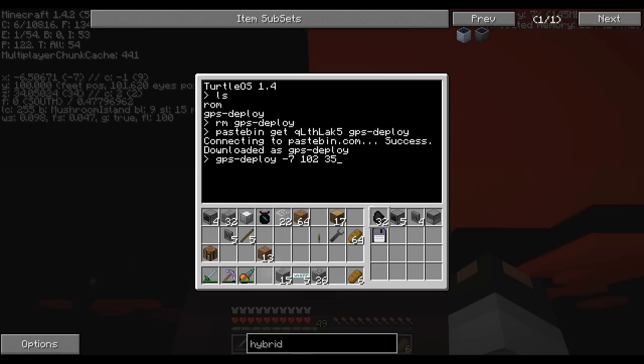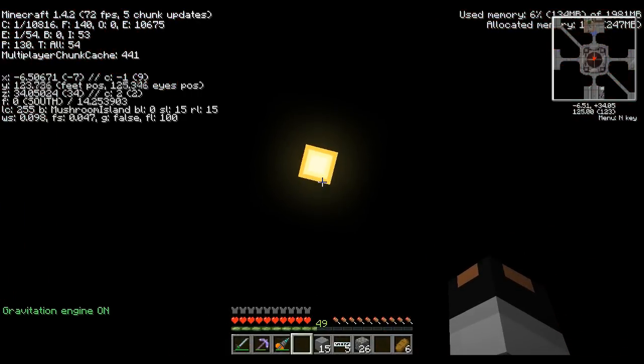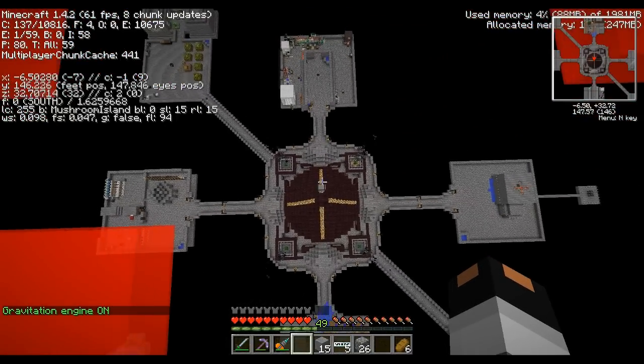There's also an optional height argument. If you add something like '10' at the end, it will deploy the satellite 10 blocks higher than the current position — so at Y102 that would deploy at Y112. If you don't specify a height, it defaults to deploying at Y254. I'll hit enter now and the satellite will deploy; I'll meet the turtle up there at 254 since it's going to take a little while.